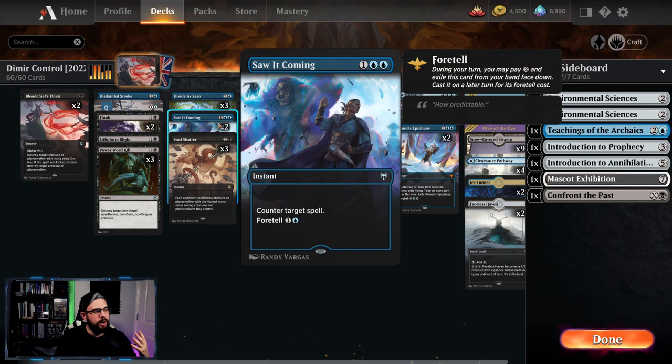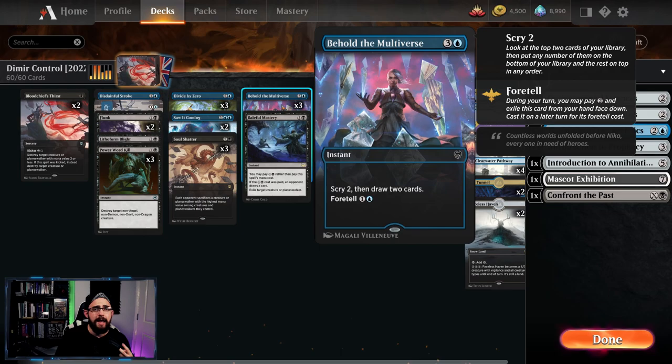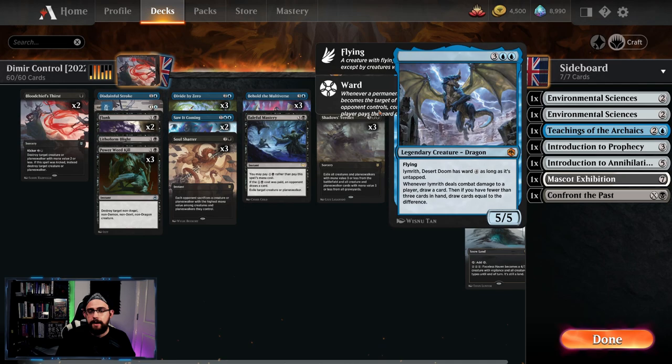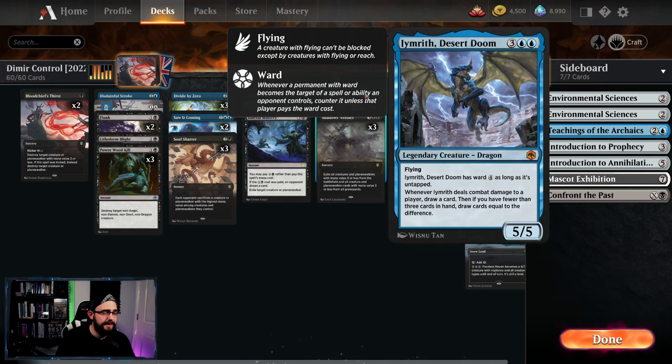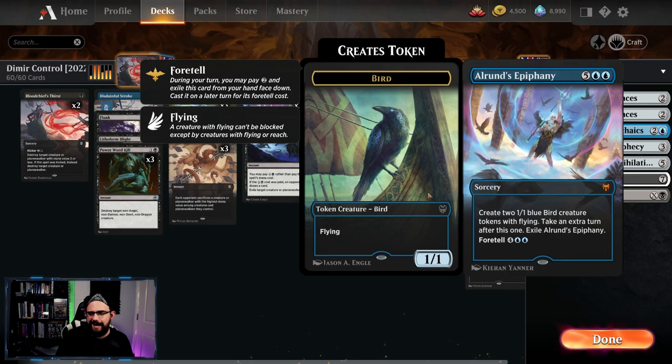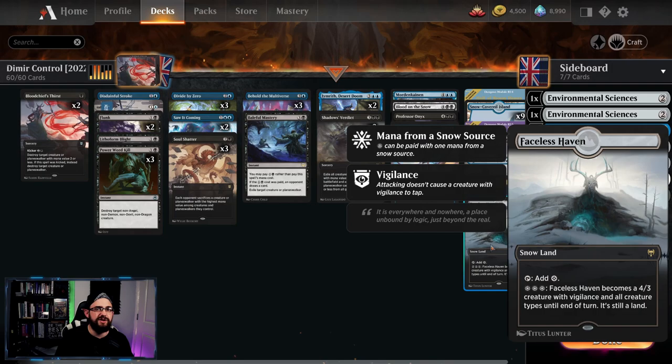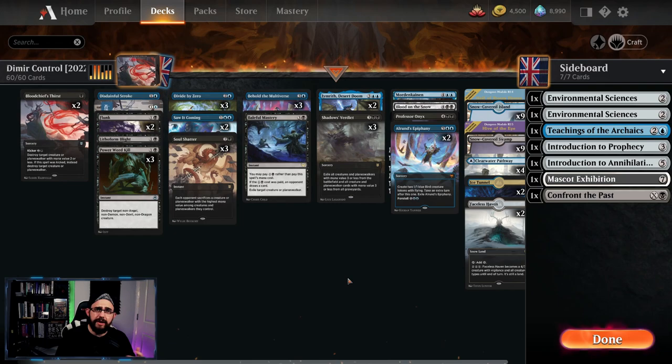Two copies of Saw It Coming. For card draw we've got three Behold the Multiverse, and we're also trying to shoehorn in Mordenkainen — it creates a dog as a blocker. There are lots of ways to bounce and kill things in this format though, so possibly not the best, but its uptick is plus two: draw two cards and put a card from your hand on the bottom of your library. To shore up wins we've got two copies of the Desert Doom — ward four, deals damage and draws a card when it attacks. Two copies of the Epiphany, possibly adding a third. For creature lands we've got Hall of Storm Giants, Hive of the Eye Tyrant, two Faceless Havens — exceptional — and one of the main reasons we're playing the snow list.